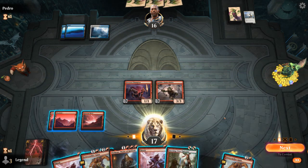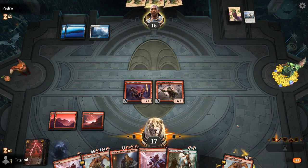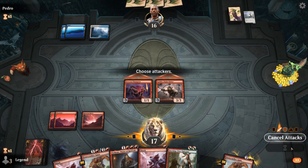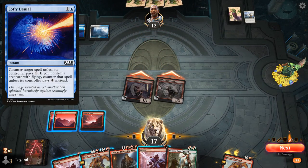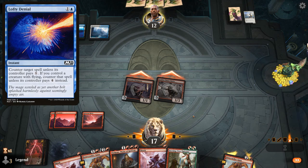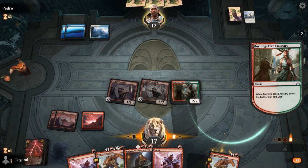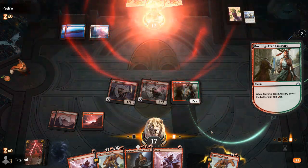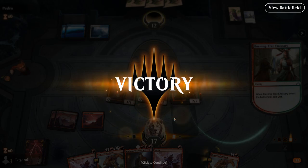Opponent passes. We'll attack, and then maybe go Burning Tree plus Bonecrusher. Could be a Lofty Denial here. My opponent concedes — they were pretty far behind after taking a Mulligan and getting 2-for-1'd by the Chainwhirler. On to the next one.